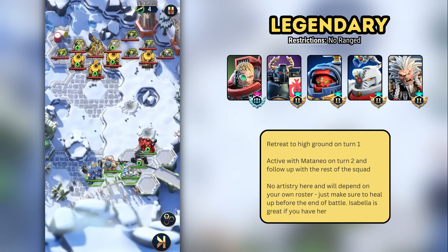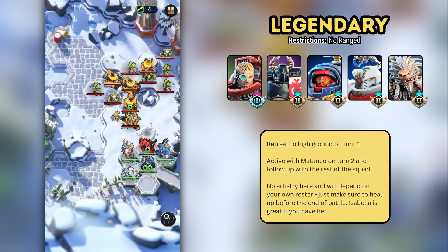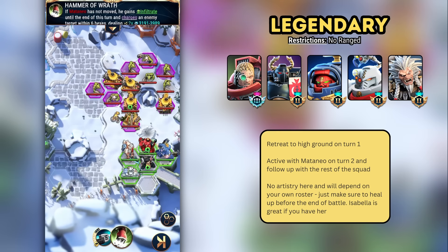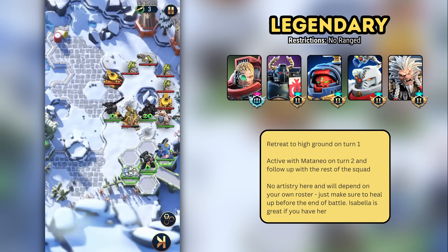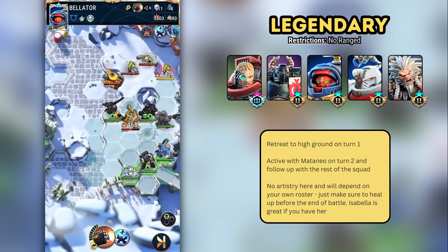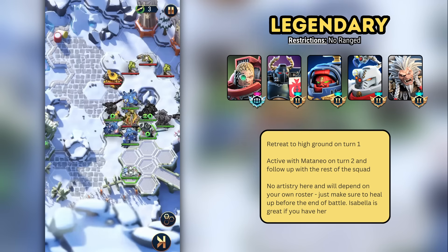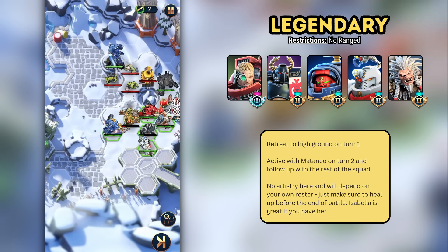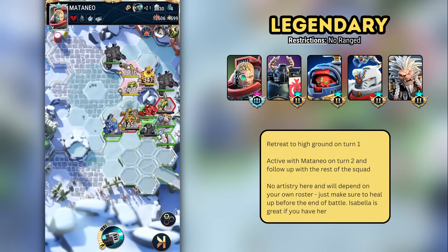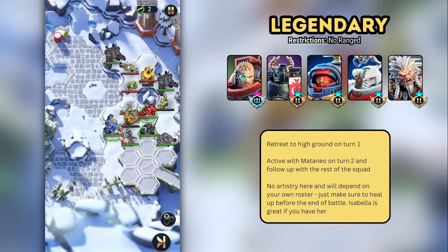I struggle with showcasing the legendary missions for these videos because so much of the solution is individualized to your roster and who you have leveled. The Snowprint developer for the quests uses non-legendary characters capped at Gold 2 and abilities at 42. I recommend holding your forces back in the bottom right corner of the map for turn one. After the enemy advances, you can use Mataneo's active to do a big chunk of area of effect damage and use summons to mitigate enemy damage for the remainder of the battle. I've left my attempt on screen, but it's unlikely you'll get an exact replica with your own roster.